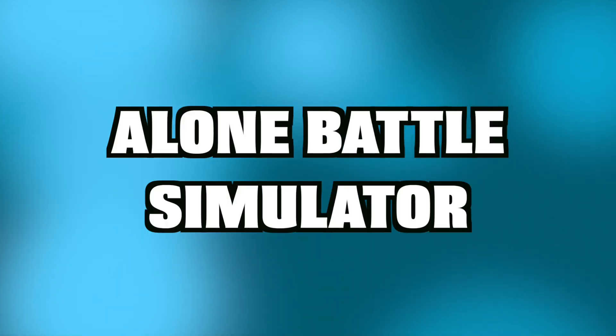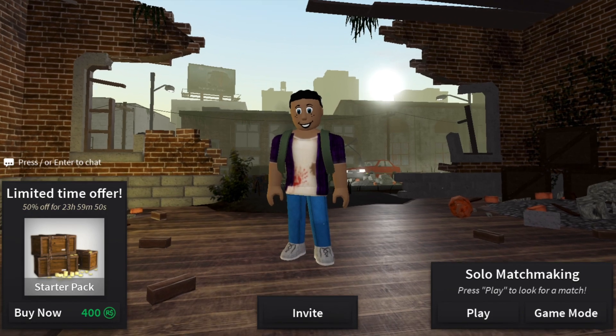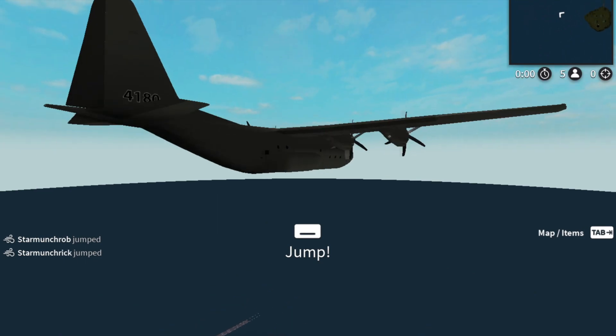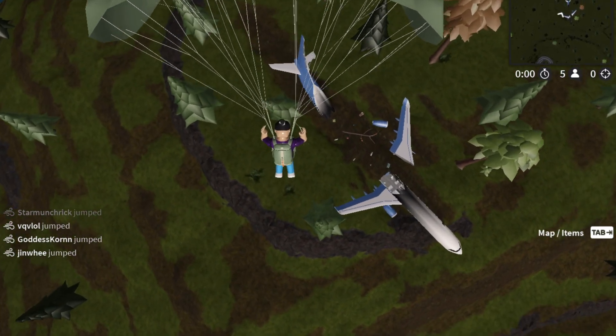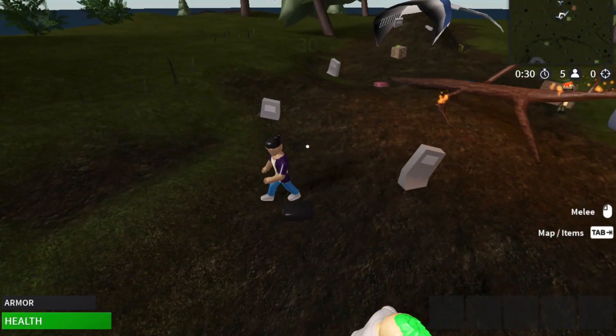For number 3 we chose Alone Battle Simulator. With one of the most uniquely designed games on Roblox, this battle royale game features strangely textured maps as well as humanoid looking characters. Much like the other games though, you must parachute off a plane into the wilderness all alone and find some weapons to defend yourself from the others.